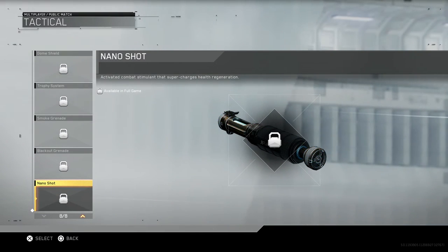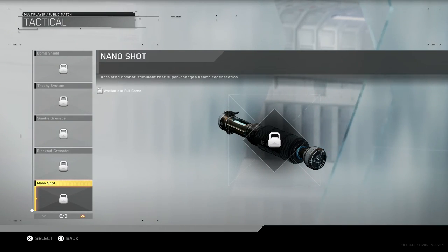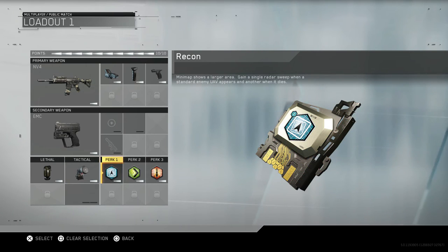There's also a Nano Shot which is an activated combat stimulant that supercharges health regeneration. All these things are very different from what we're used to.